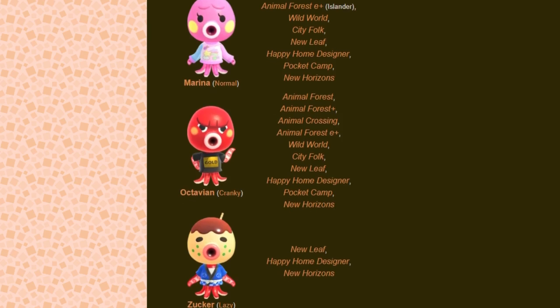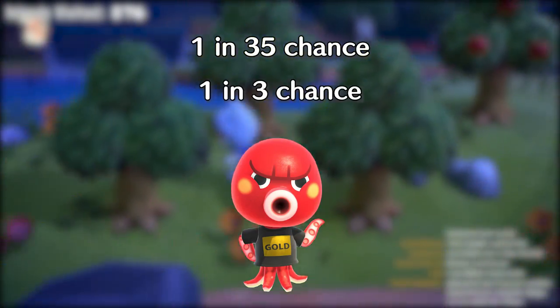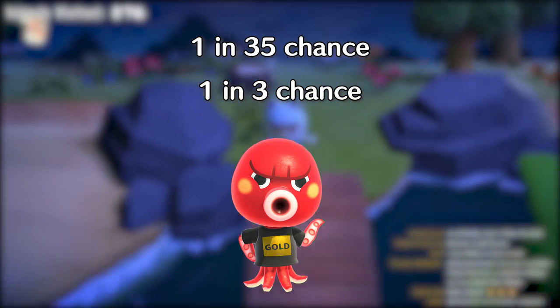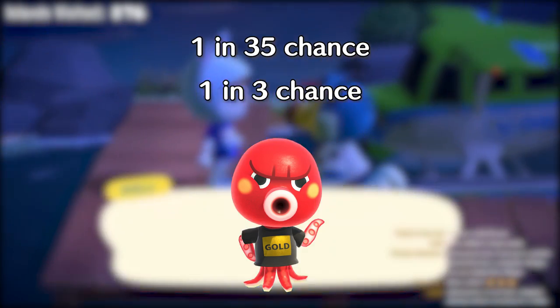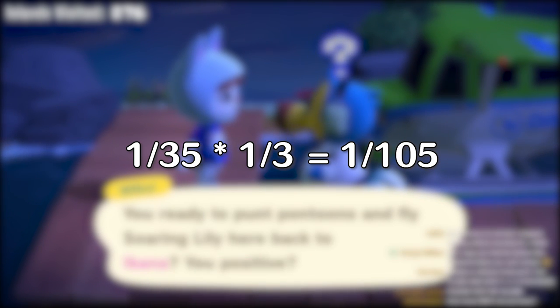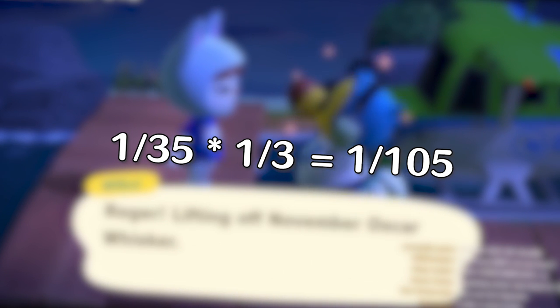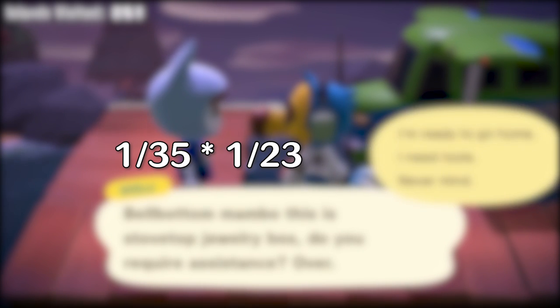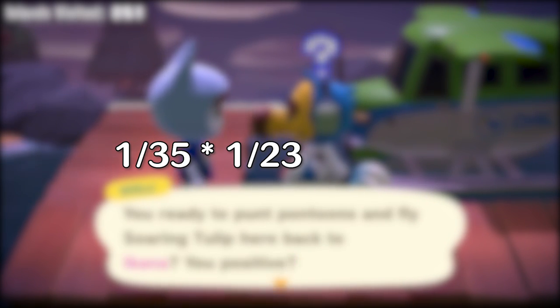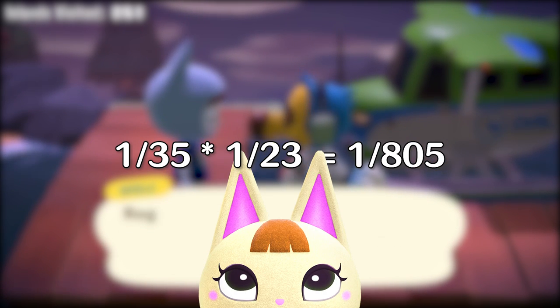Let's take the octopi example. There's a 1 in 35 chance that an octopus will show up. Next, there is a 1 in 3 chance that the specific octopus villager you are looking for will be picked. Multiplying these fractions together results in a 1 in 105 chance of a specific octopus villager showing up. Now let's do the same with the cats: 1 in 35 times 1 in 23 gets you a 1 in 805 chance of a specific cat villager showing up.